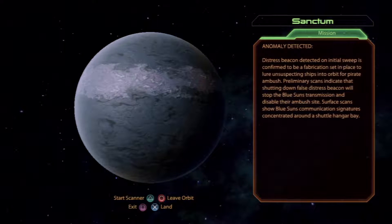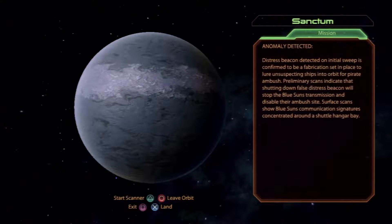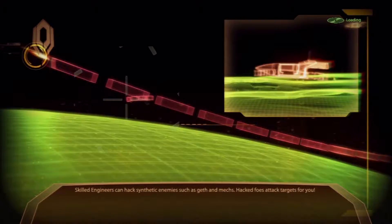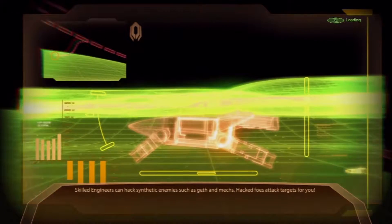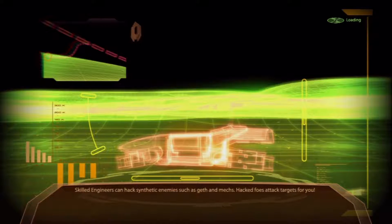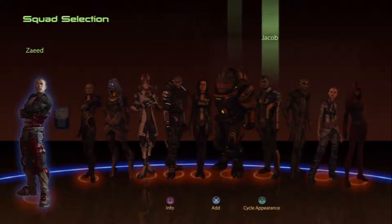Well, it's Blue Suns, so we know who we gotta bring — Za'id. Now let's bring Garrus. I'm feeling Garrus, actually. Thinking about it, we haven't done anything with Thane in a while. He's just been kinda sitting in our back pocket. Let's bring Thane.